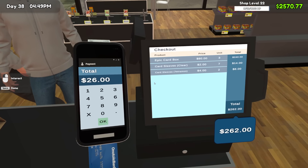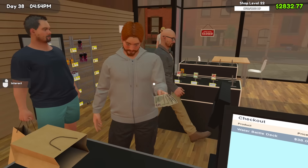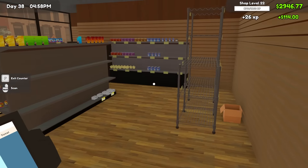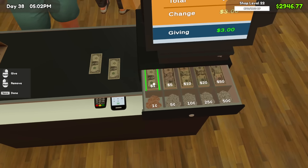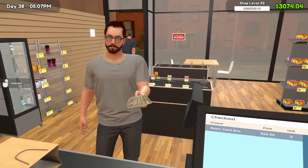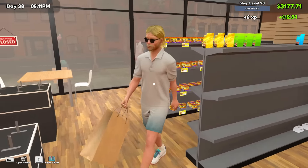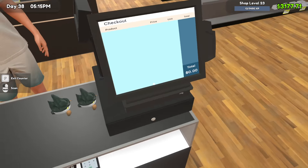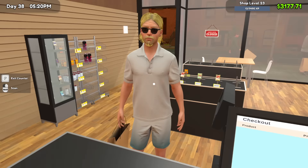Eventually I'm going to get to the point where we're not ordering in a reactive sense for restocking, but being proactive — making sure we always have stock before we need to restock, without having to order during the work day. 22 dollars change, sir. We'll get there eventually — we're not there yet. Some water starter decks too, thank you sir.